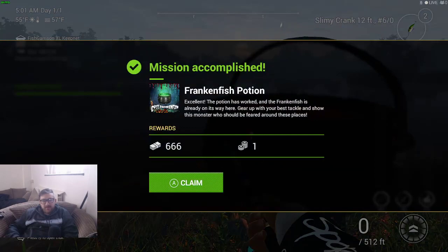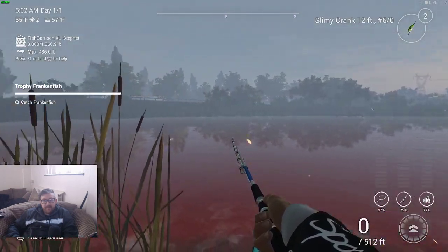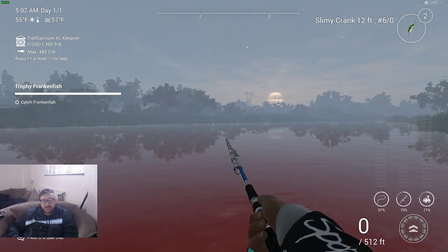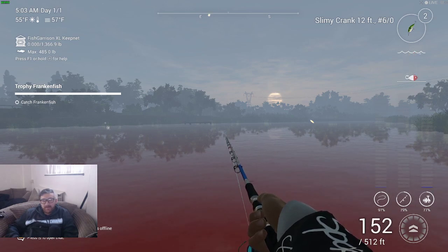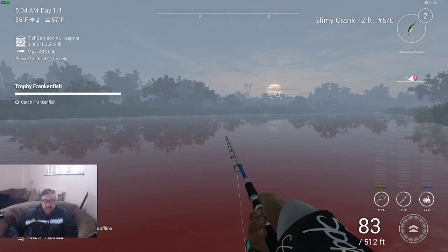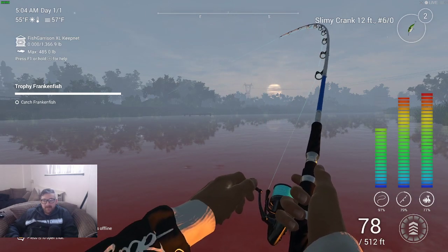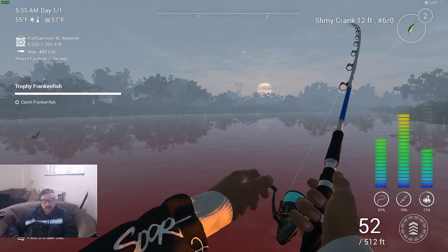We've got 66 cash and one bait coin. Trophy Franken — it's alive! The water's only red over this way so I'm just going to cast randomly. You can hear that bubbling from the cauldron — that's pretty cool. Let's see if we can catch this Frankenfish. I've been playing this game for nearly six years and I still enjoy it, especially when they bring out new maps and DLCs.